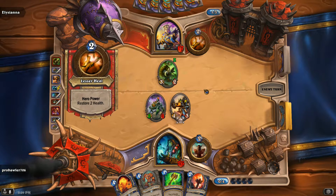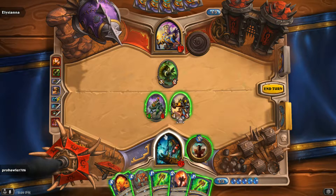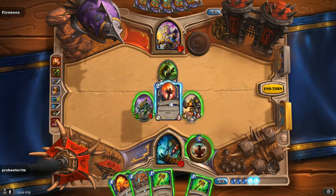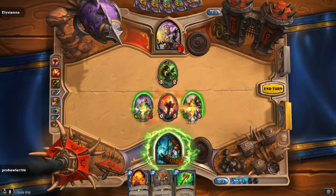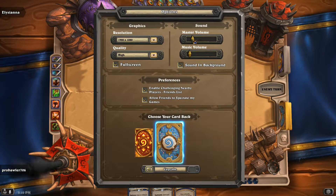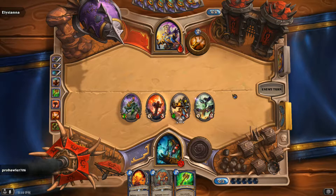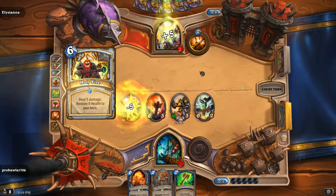Oh wow — how much damage is that? Eight, ten... we could put him really low. We shouldn't do it though. I'm going to do this and this, kill that — that's a safer play anyway. He's at six, he's pretty much dead. There's really not a whole lot he could do. This is a pretty good example of what the deck's supposed to do — you get your Mech Warper out early and Spider Tank. It was pretty perfect actually. A Holy Fire — so he's not actually dead yet. Okay, that's a fast game one.